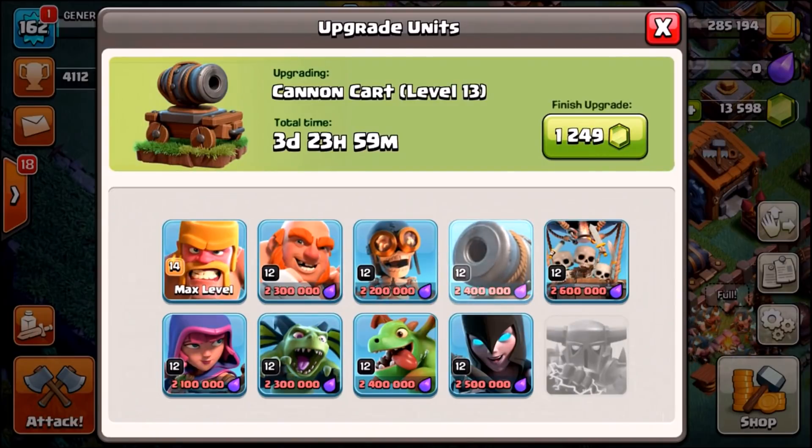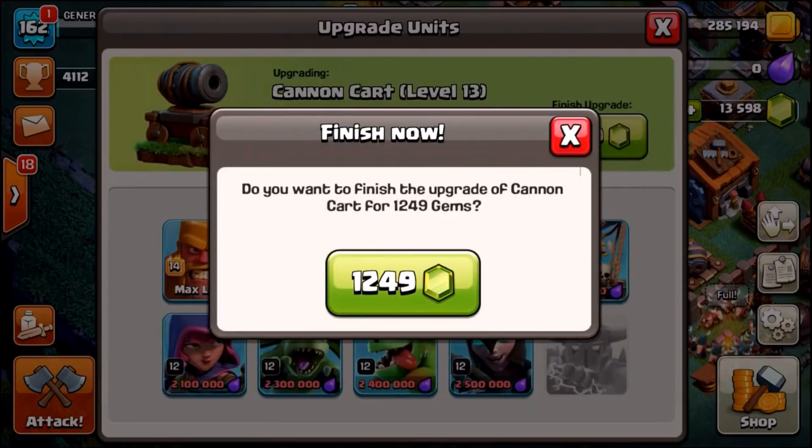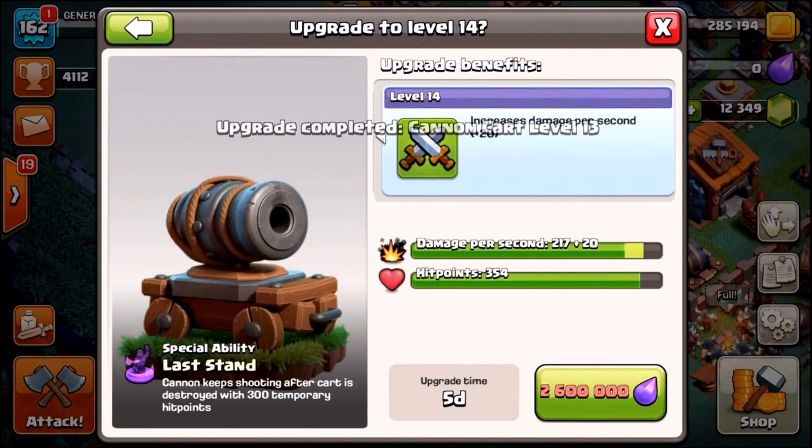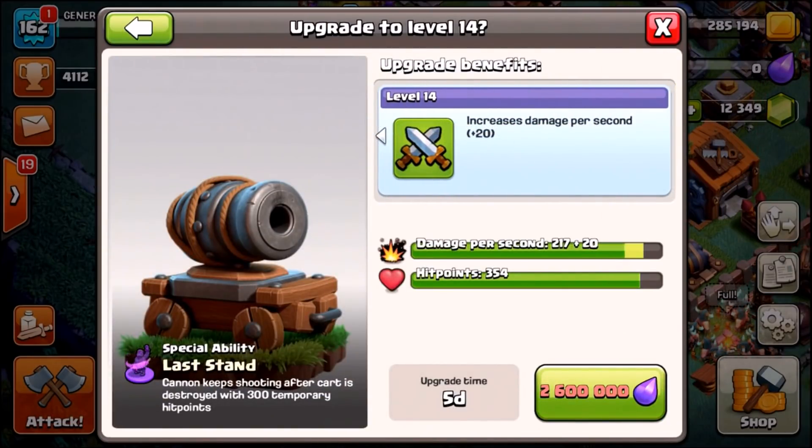So we've got a Cannon Cart going to level 13. It's going to take four days — hashtag Gemeral Tony is back guys. 1,249 gems and we've got ourselves a level 13 Cannon Cart. So one more level and that is going to increase damage per second plus 20. Unfortunately we don't actually get an extra Cannon Cart which kind of sucks, because we did get extra Barbarians, but maybe Supercell thought that would be too overpowered.